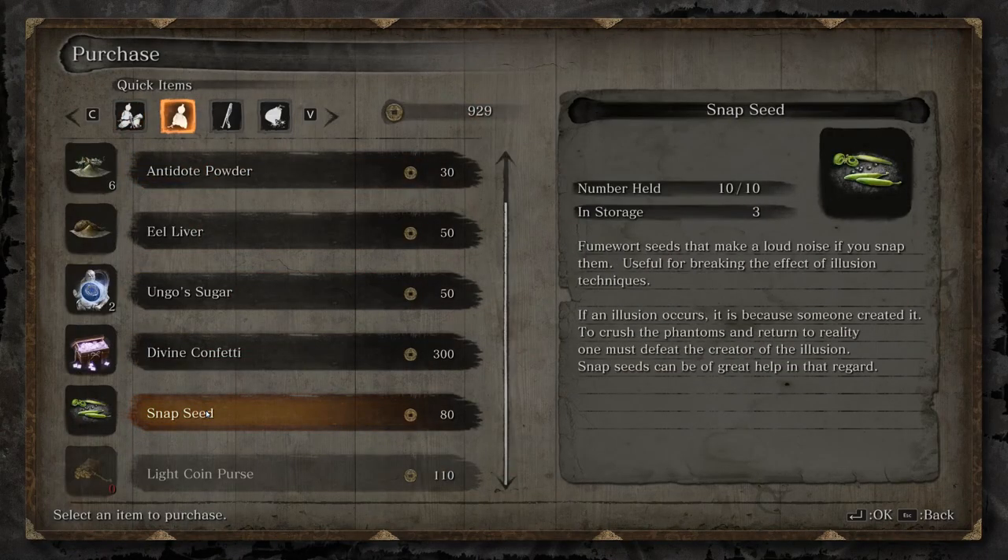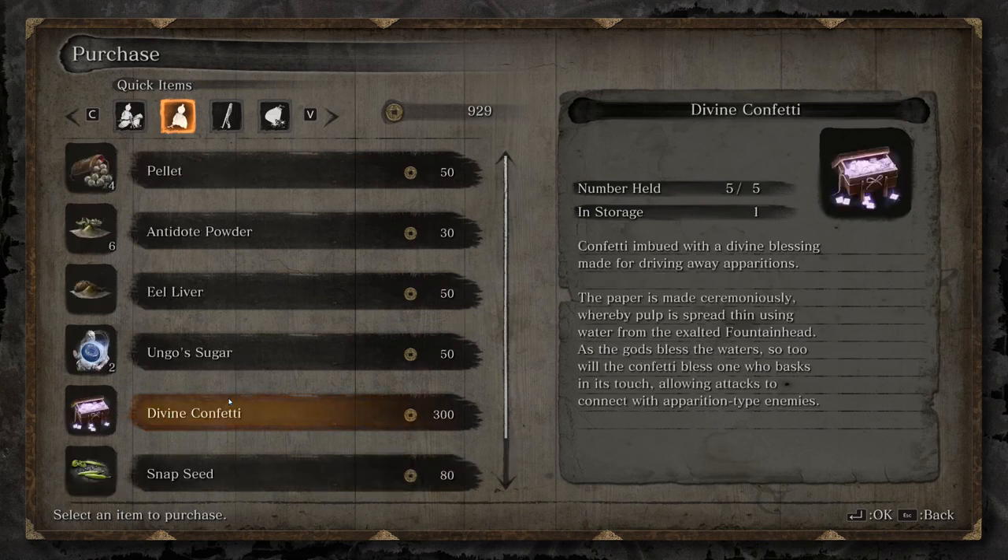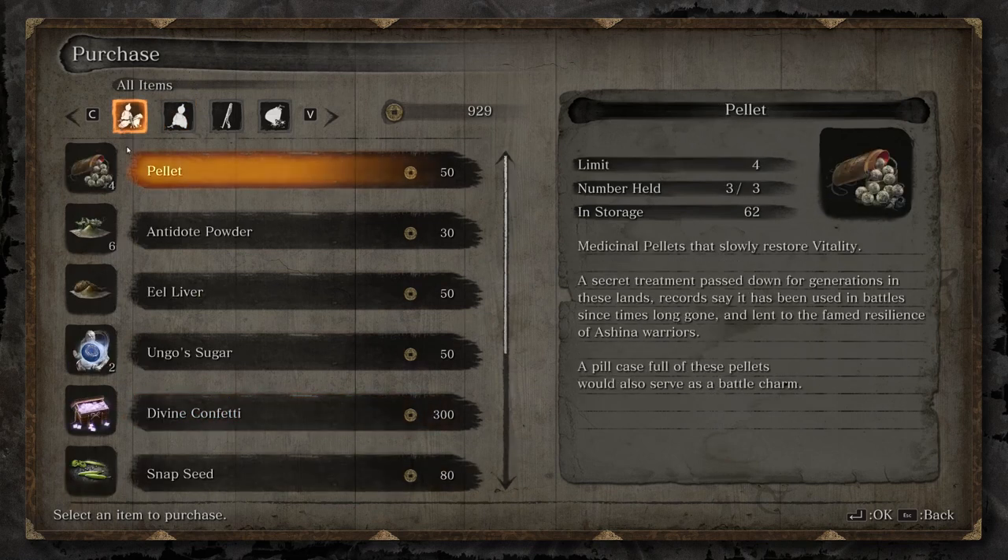Coin Purses. Probably the item most worth having at all times, since without them you cannot get any items in Sekiro, along with any upgrades on your tools.